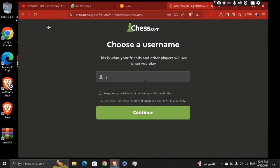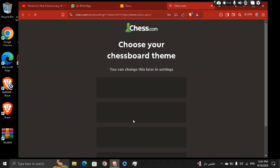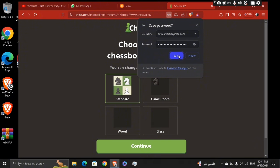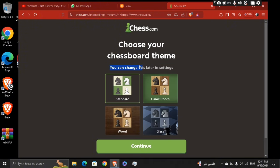Add your username and then continue. And basically, you're going to be able to select that chessboard theme. You can choose whatever you want. I'm going to choose glass.